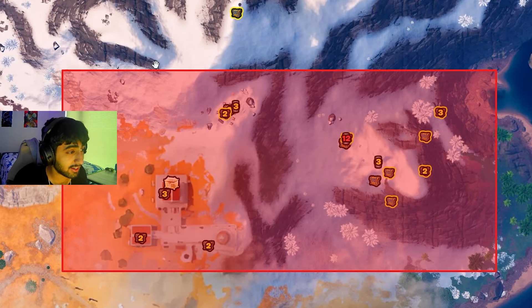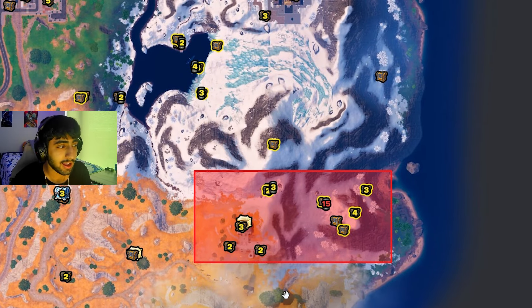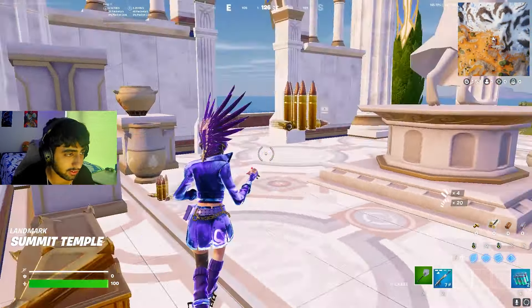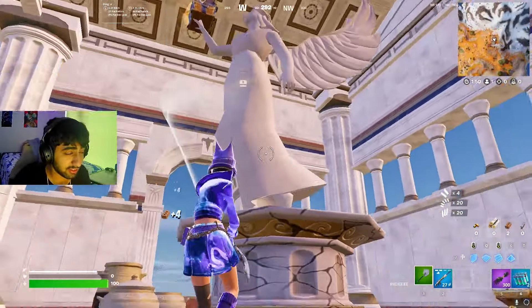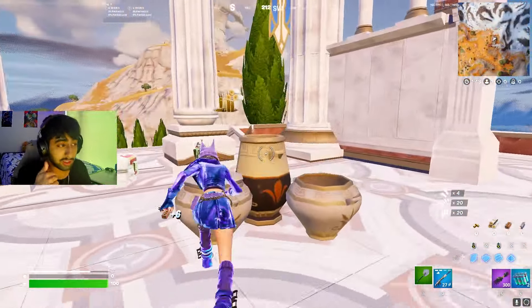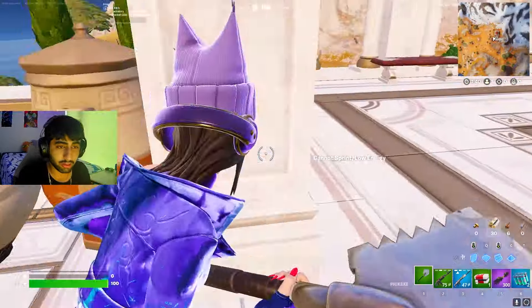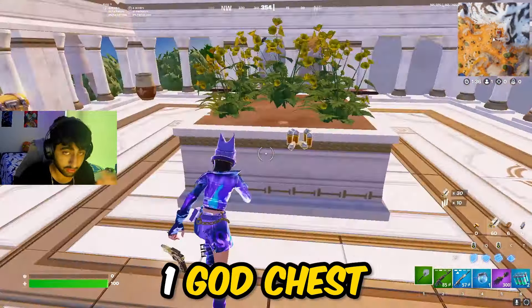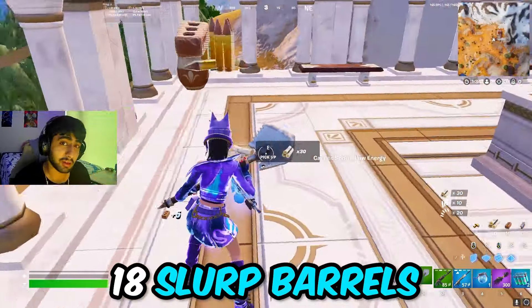Drop spot number one is near the OG cave, and as you can see it's super stacked. I'm going to go through exactly what you have to do for the whole rotation. You want to start off by landing on this coliseum, which gives you an instant god chest, so you're going to get either wings right off spawn or Zeus.